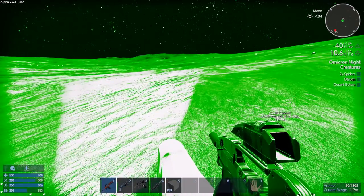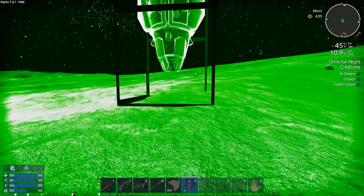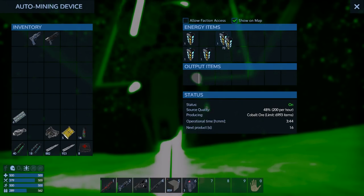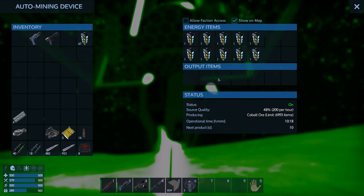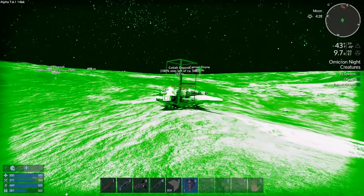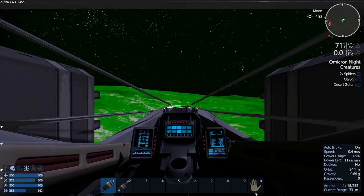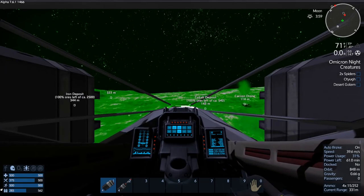All right, I'm glad I finally found it. Let's go ahead and put this one down right here - 48 is not great but what are you gonna do. I'll eventually have to get some promethium as well. Let's go ahead and find the other node - it's behind us - and put another auto miner down on this cobalt node, then we'll head back to base.